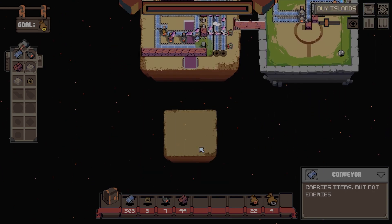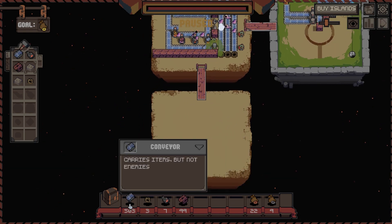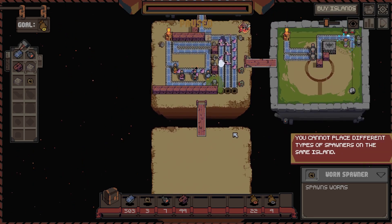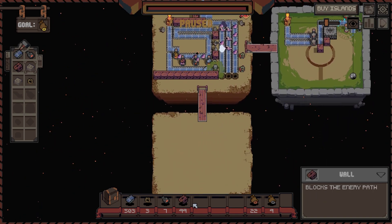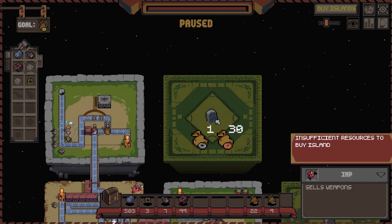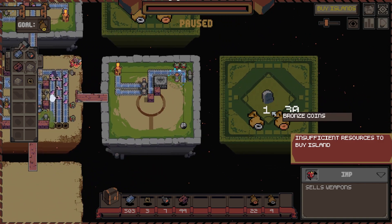Let's buy this island so I can make this. Cannot place different types of spawners on this island. This island can only be storage - that's a strange island. Can we buy this one? Insufficient resources to buy the island. Oh, we've got a new island - okay, one silver.